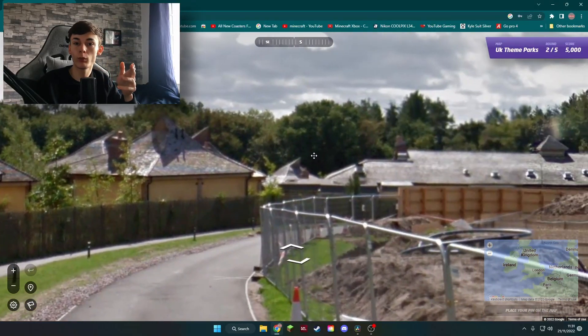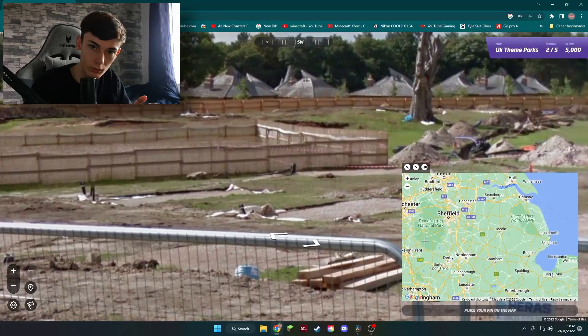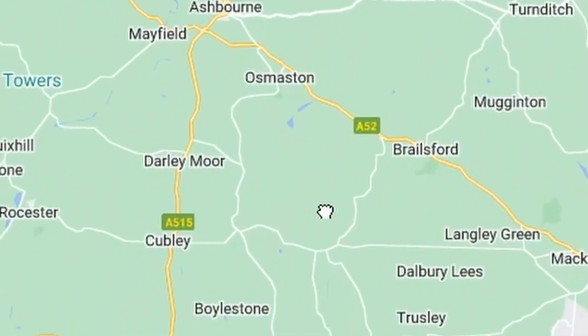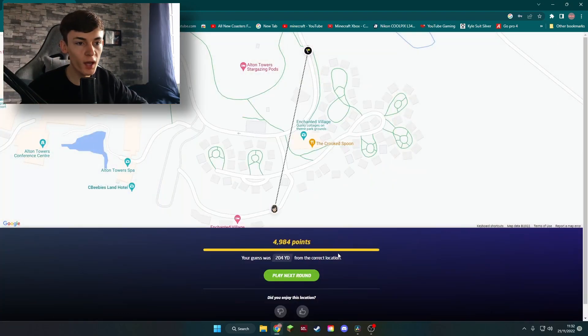I don't actually know where this is. We've got a spiky house — I do know where this is. This is the Enchanted Village at the Alton Towers Resort and Spa. I don't actually know where Alton Towers is, but I do know where it is — it's near Derby. Here it is, Enchanted Village. We'll plunk ourselves there. 204 yards away. We've lost 16 points.